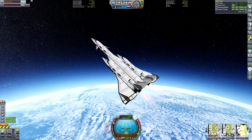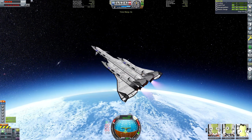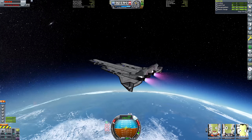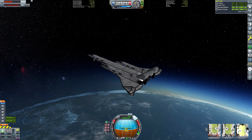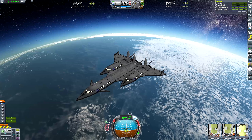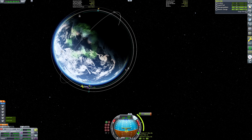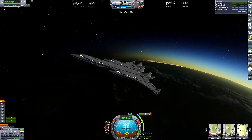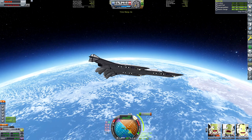I probably should have talked about the flight - glancing at the screen I'm basically in space now. There wasn't really a lot to it - I used the rapiers until about 24,000 metres above sea level, at which point I switched them over to closed cycle mode. I didn't have a lot of oxidiser because I've got nuclear engines to do most of the work getting into orbit. We've got an apoapsis of 82 kilometres and a periapsis of 68 kilometres - that's pretty much orbit. I created a maneuver node at periapsis by mistake, which would have lowered us further rather than circularizing.